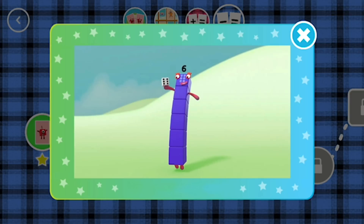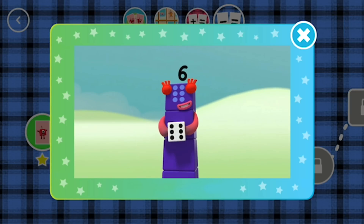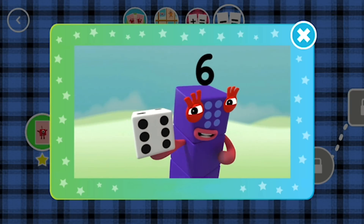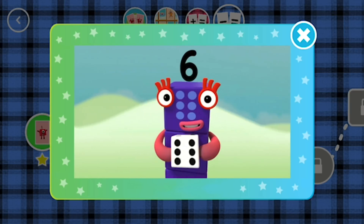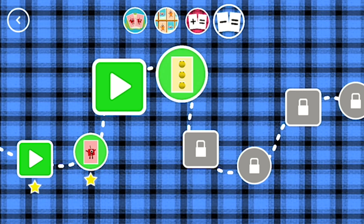This little block is full of tricks! It's got six faces, one to six! It's called a die, it's called a dice! Dice or die, both names are nice! What's it for? Let me explain! Want to know more? Let's play a game! Look! A new level!